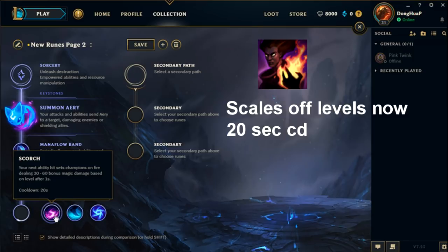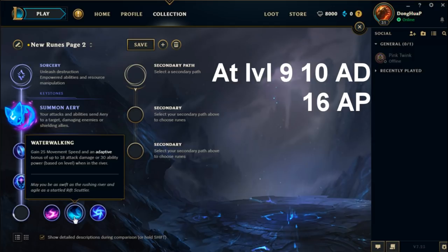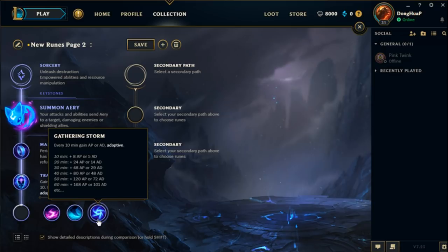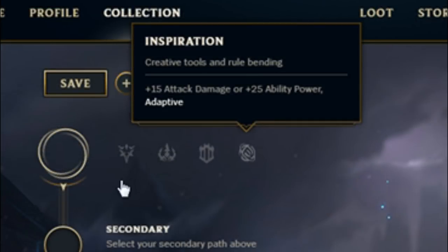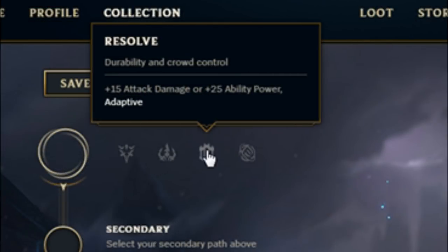You have Scorch, which is basically Deathfire Touch, except it scales off levels and base damage only. Waterwalking gives you movement speed and some adaptive stats when you are in the river. And Gathering Storm gives you adaptive stats every 10 minutes, with the amount almost doubling every 10 minutes thereafter. For Sorcery, when you pick it as your secondary path, you will gain adaptive stats — slightly more than Domination.